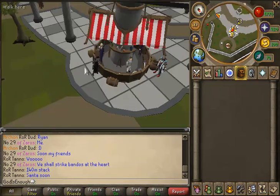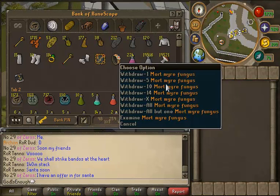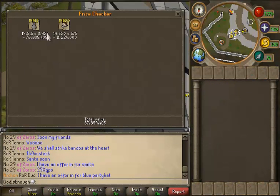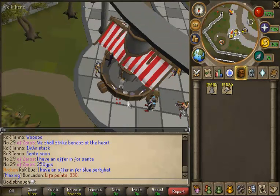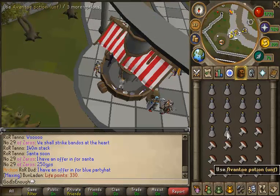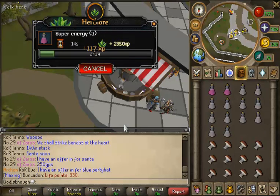I actually have 85 Herblore banked because that is pretty important to do Slayer — you need super anti-fires. It's pretty difficult to slay effectively without them. So this is how much 85 Herblore costs: it's 87 mil, about 90 mil altogether. I found out that making even very low-level potions is viable — I'm just making super energy potions now.